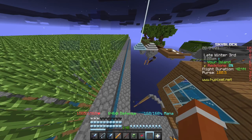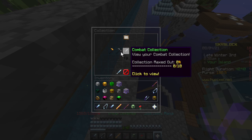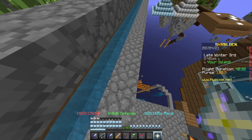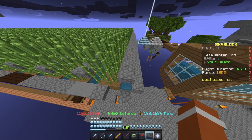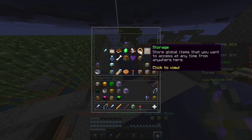To make a sugarcane farm, you're going to need a Magical Water Bucket, which is from Ice Collection 5 — that's one Enchanted Ice and three iron ingots. You'll also be needing some slabs, sugarcane, and a hoe.